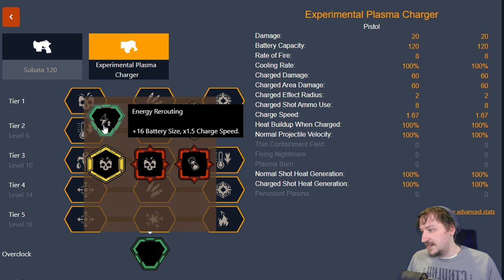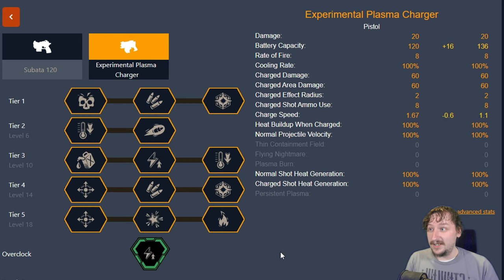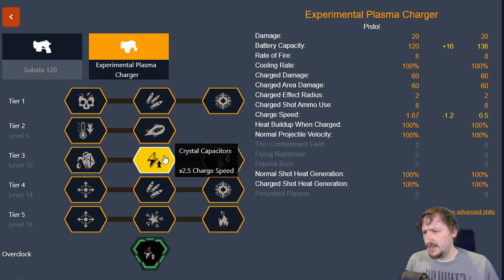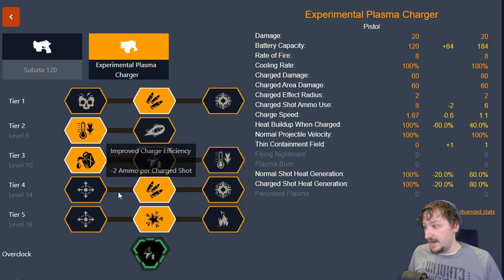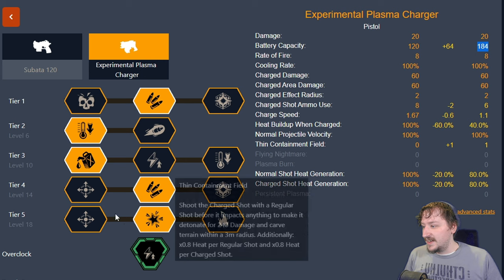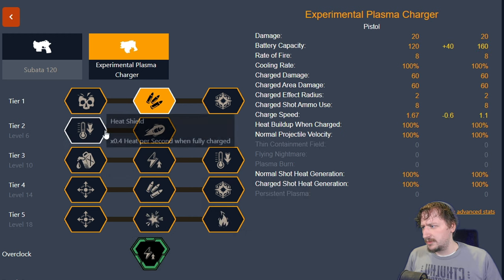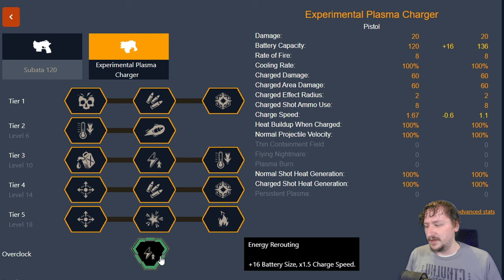Now let's talk about the overclocks. First up we have our clean overclocks. Energy rerouting is one of those overclocks that's nothing but a bonus and you can build it however you'd like — it works with all the builds I just suggested, whether tool, AOE, or direct damage spam fire. This just gives you a larger battery capacity by 16 and reduces the charge shot speed up. You could go with full ammo efficiency for EPC mining and have a ton of extra bullets, or combine it with flying nightmare or plasma burn. It's an overclock I've been using pretty often recently.